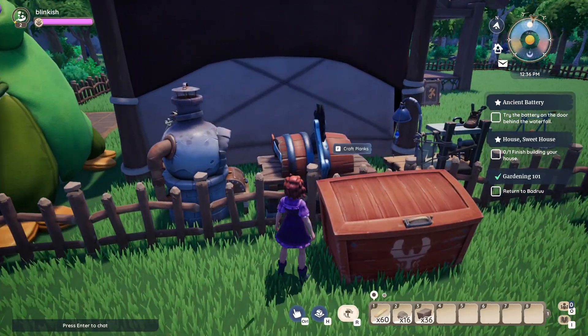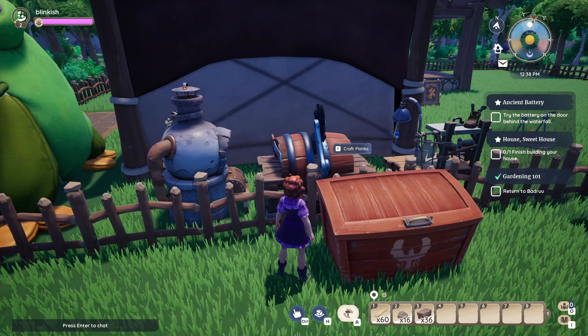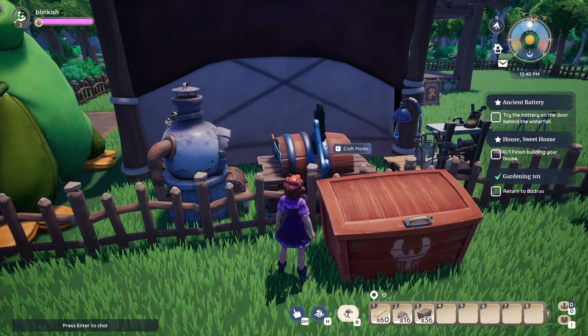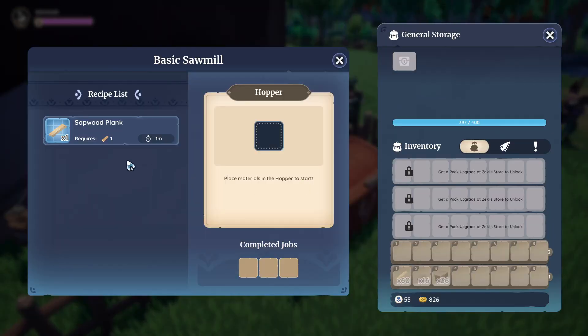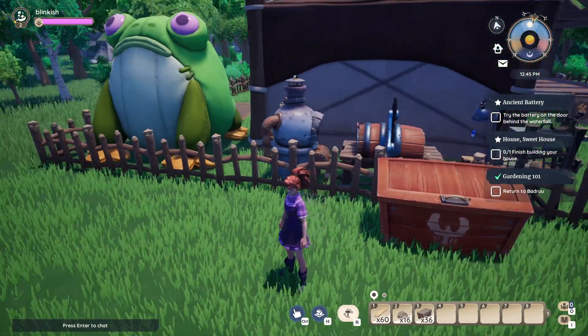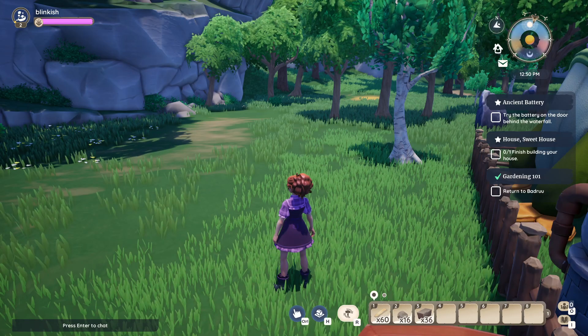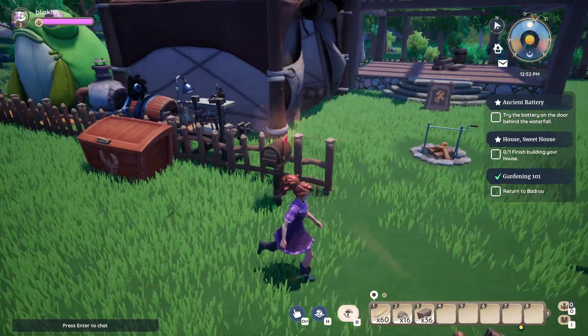I noticed that because we can turn wood into planks, I figured we could sell planks for a bit of extra cash — but it seems to be the same amount as selling raw wood without turning them into planks, which I find a little odd. You'd think you'd get at least one extra gold since it's another layer of processing.